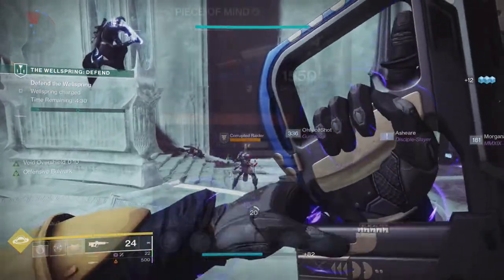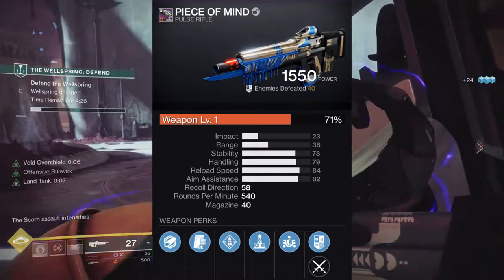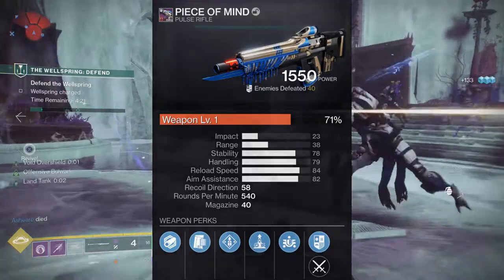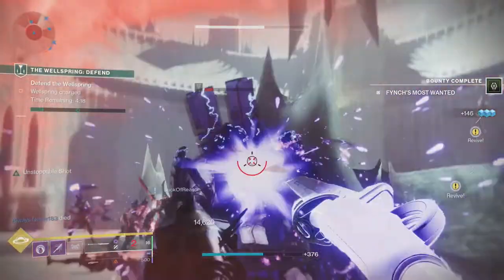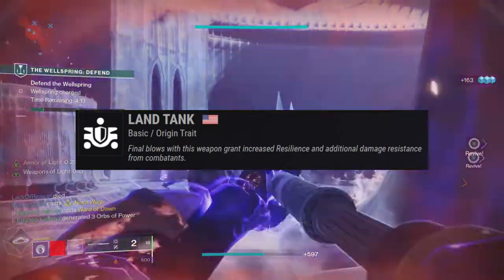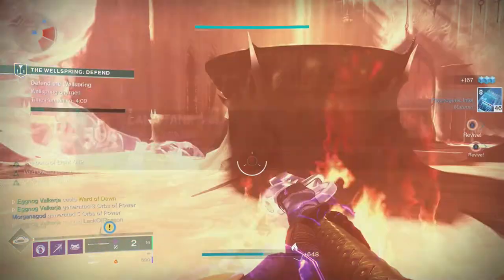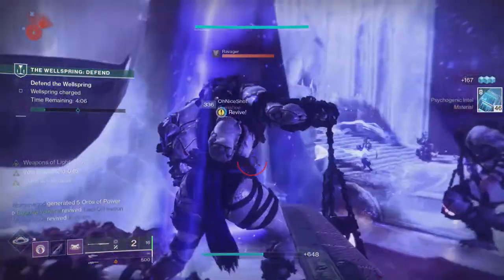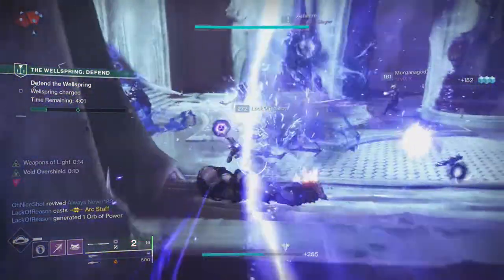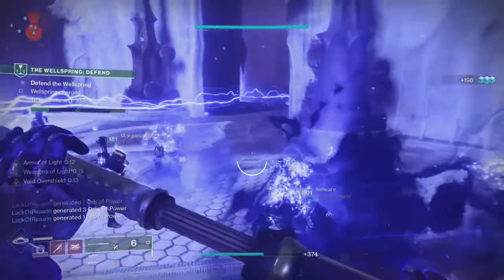Kicking things off with the weapons is Peace of Mind. This is a rapid fire pulse rifle in the kinetic slot and is craftable. Honestly this weapon is so good that you can put any combination of perks on it and it'll do just fine. The key takeaway however is the origin trait Land Tank. Final blows with this weapon grant increased resilience and additional damage resistance from combatants. According to light.gg the actual numbers are plus 10 resilience and 5% damage resistance for a 5 second duration, stacking up to 3 times. So at maximum stacks you can get plus 30 resilience and 15% damage resistance.